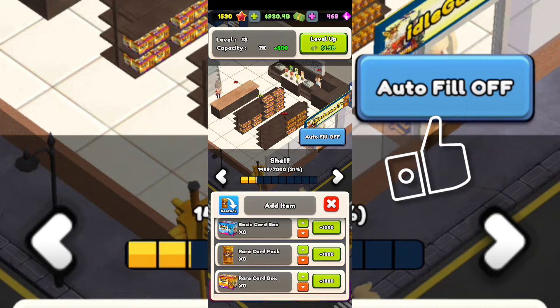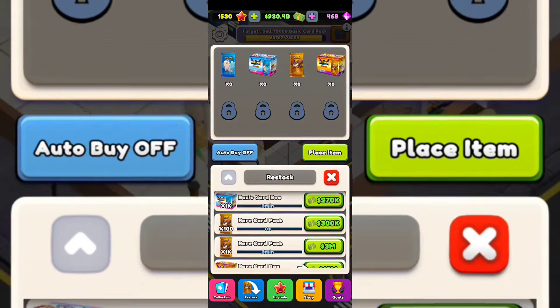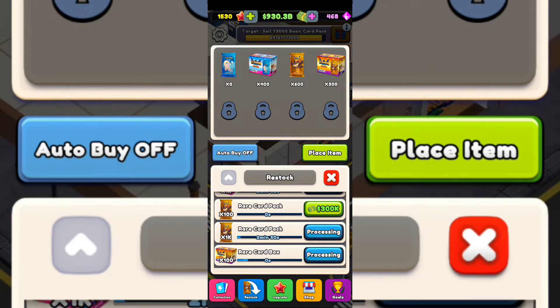We're going to try to restock by going to a different store where I buy from my supplier. I can buy only these six options, and some of them take time while others don't. I'll go with the rare card box since that's the biggest one. The idea of the game is to buy different packs and boxes to put on your shelves in order to resell them to your clients — that's how you make more cash.